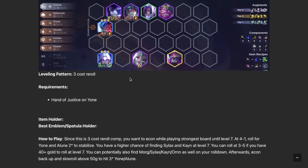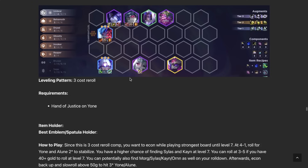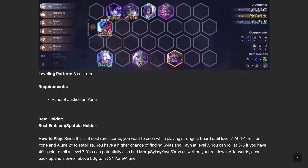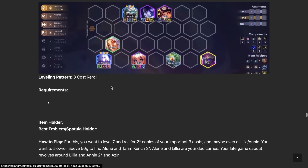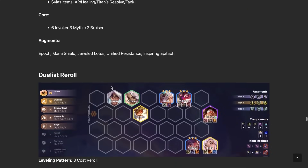Umbral Yone and Elune Invoker — I'm thinking they're buffing Umbral in future patches since Umbral hasn't really been played all this set. When that happens, this comp could be powerful, so look out for it in the future. If you want to play some sort of Yone build and you don't hit any Heavenly units, this is something to consider, especially if you're also getting a bunch of Elunes. Elune Invoker Reroll is similar but focused more on Invokers — only play this if you get a lot of Elunes for free.